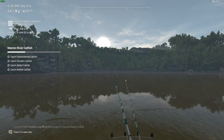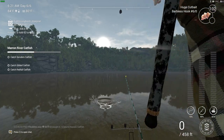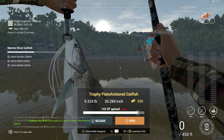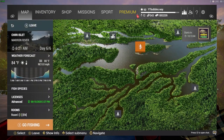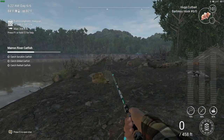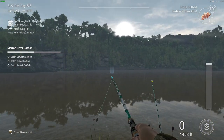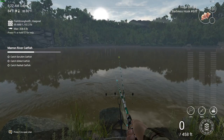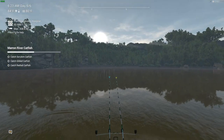We got another fish on — again, not casting very far, just in front of me, around 50 to 60 feet, which seems to do the job really well. There's the Flat Whiskered Catfish that we needed. When we spawn in we just get set up and cast right in front of us — literally just 46 feet out. That is perfect.